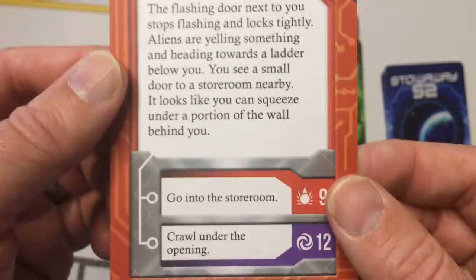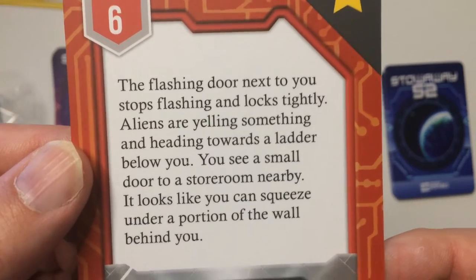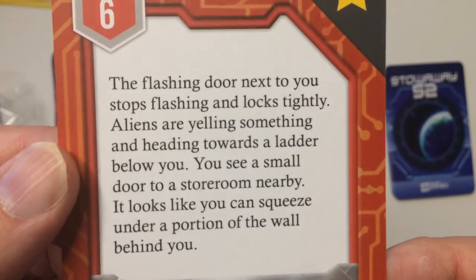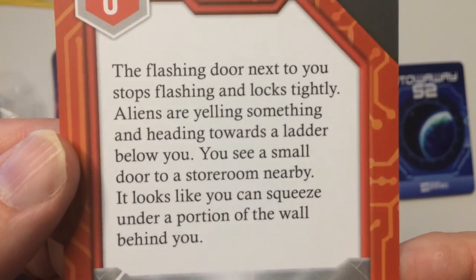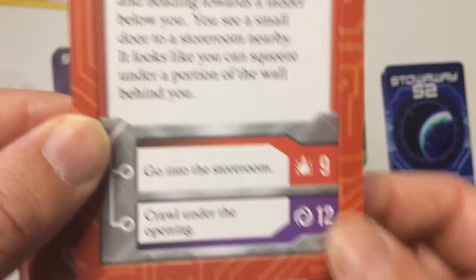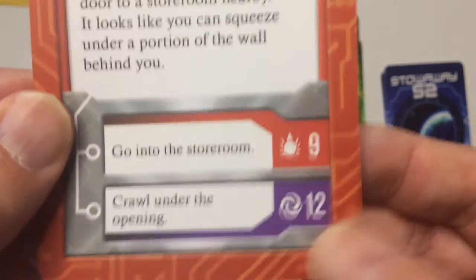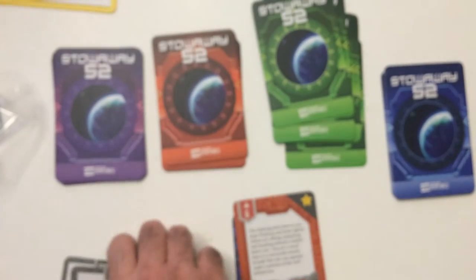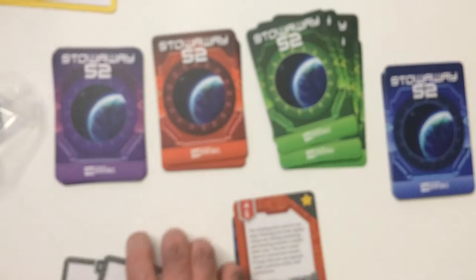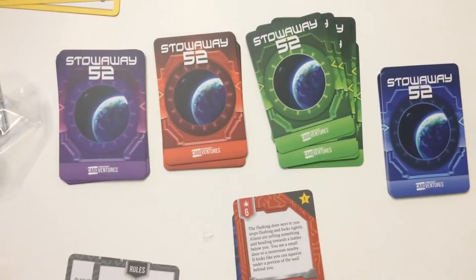I'm going to add that on top of your story pile and read it. The flashing door next to you stops flashing and locks tightly. Aliens are yelling something and heading towards the ladder below you. You see a small door to a store room nearby — looks like you can squeeze under a portion of the wall behind you. Then you're going to choose: you can choose red again or you can choose purple. Of course I'm not going to play further, in case you want to play this game, because I'm sure it only has limited playthroughs before you know exactly what to do.